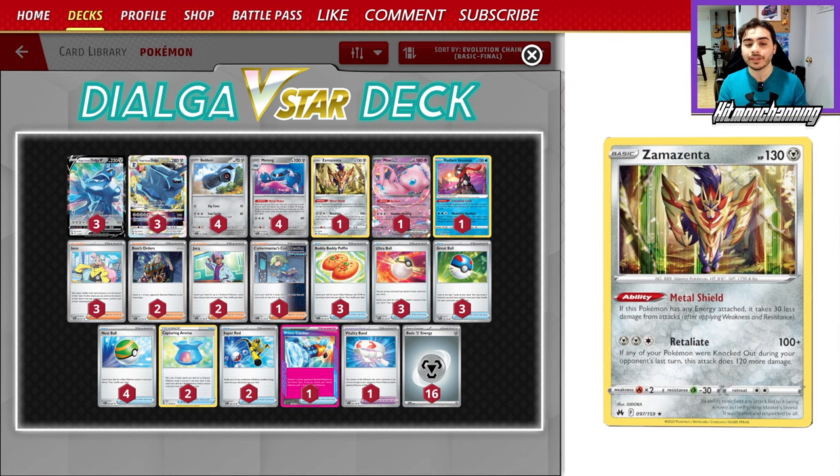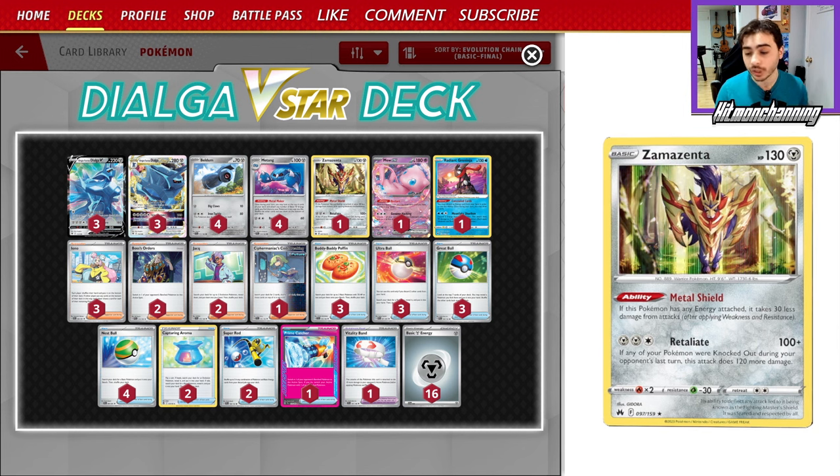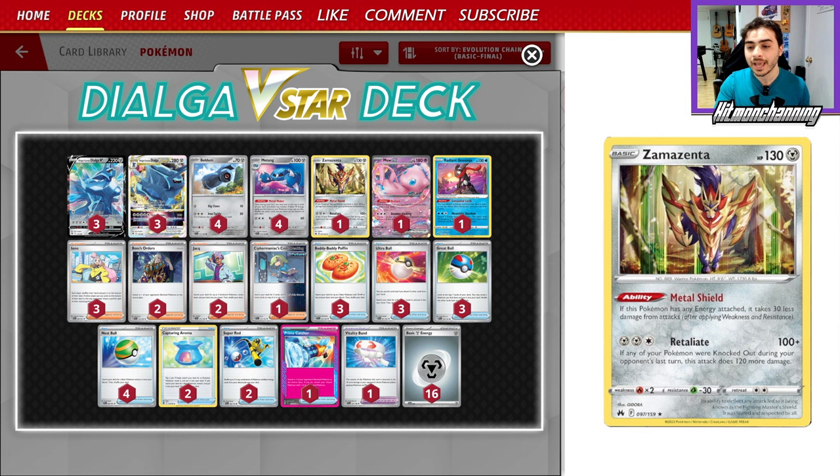Zamazenta is especially good right now because Retaliate will do 100 damage plus 120 more if any of your Pokemon were knocked out during your opponent's last turn. Which means you can respond to KOs — like Champ KOs of Dialga — respond with the Zamazenta, putting that one-prize Pokemon in play, and it can't get knocked out by Iron Hands.